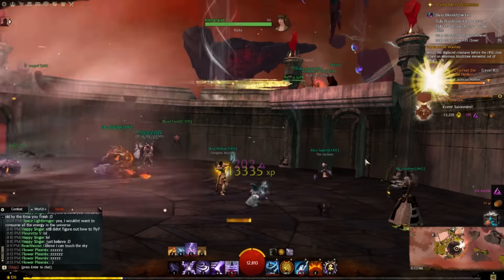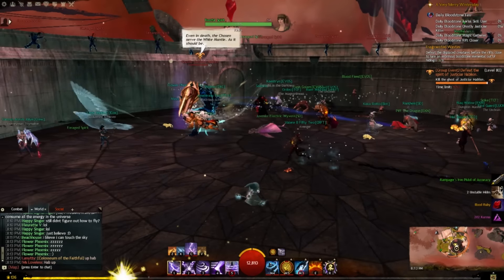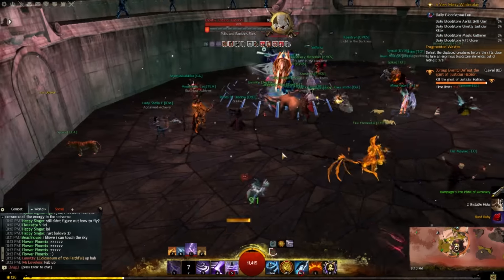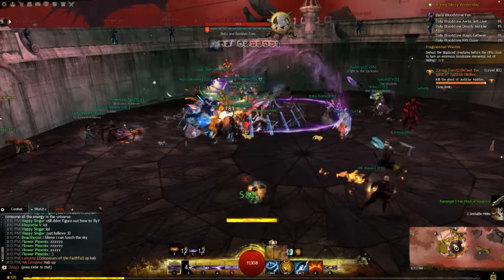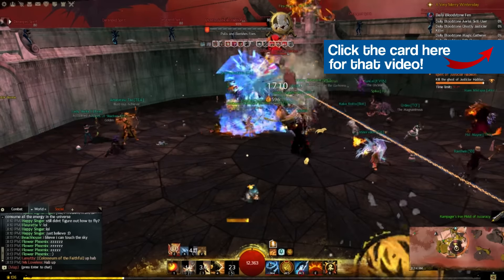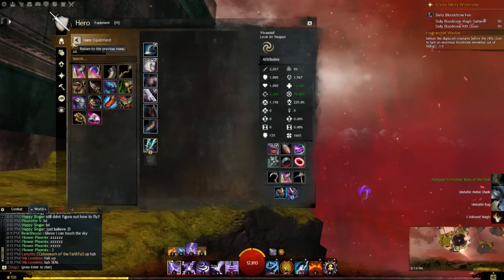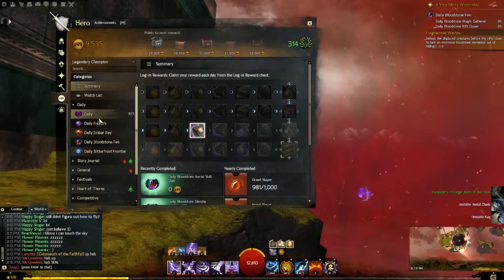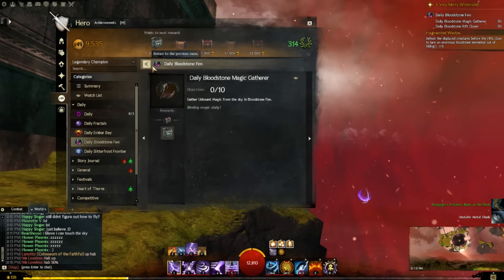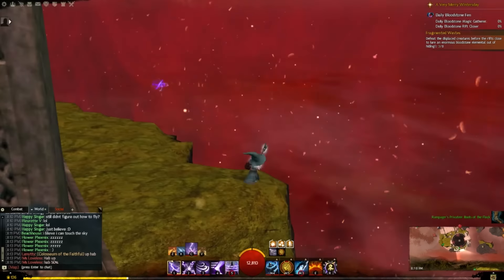Here's how to get blood rubies. You can get 10 blood rubies from completing the Bloodstone Sightings current event achievement - just find the six different bloodstone creatures. I'll leave a card on screen for that guide. You can also get blood rubies from completing the dailies. Each of the new maps now has four dailies; if you do all four in Bloodstone Fen you get four blood rubies - a great way to collect them every day.